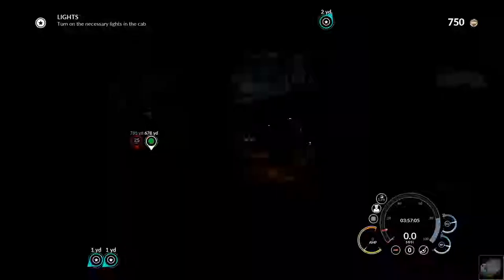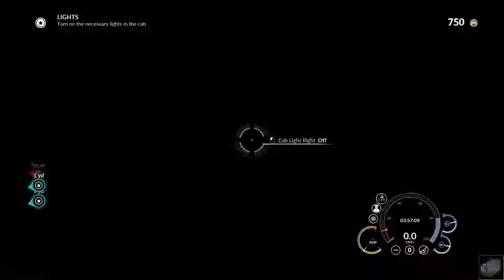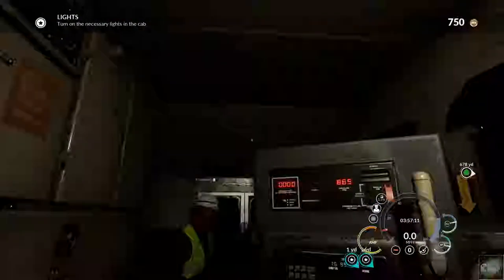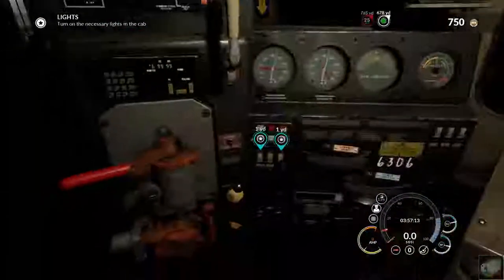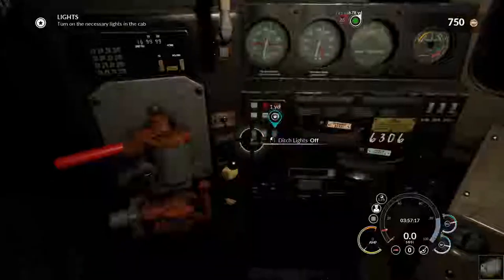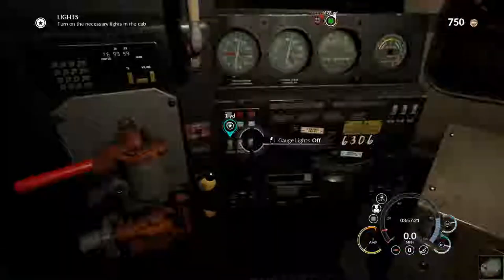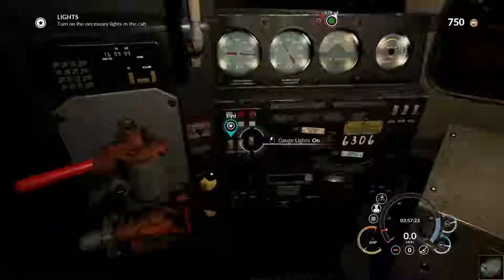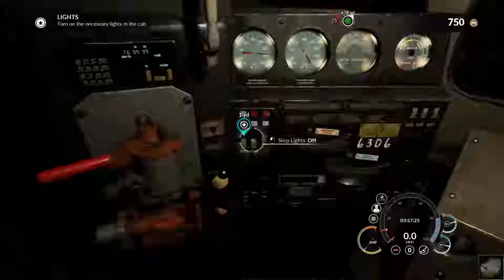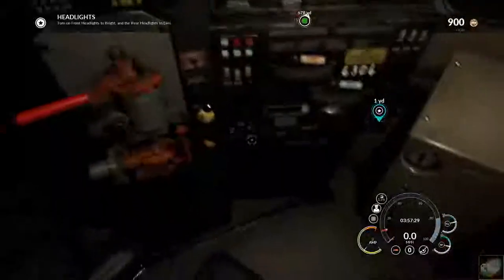Now let's turn the cab lights on. I think there's one up here. Yeah, there we go. And then we need to get our local lights on. Gauge lights on. Ditch lights on. There we go.